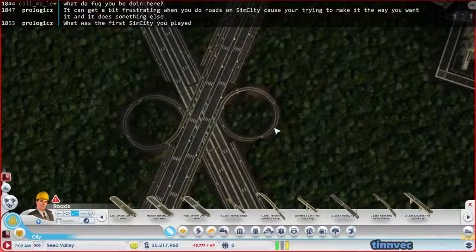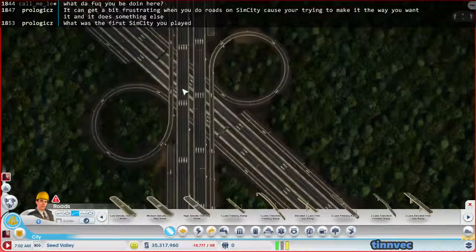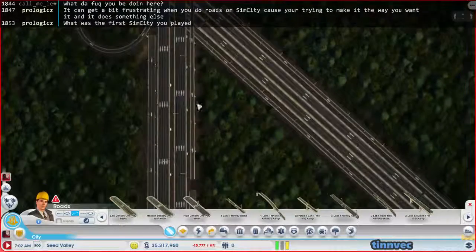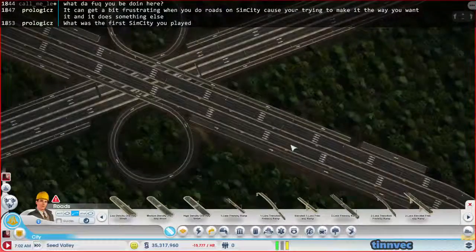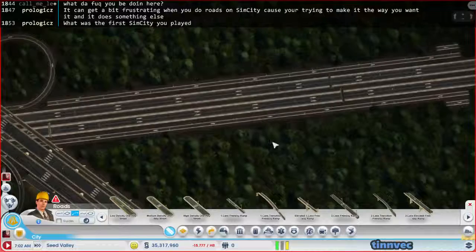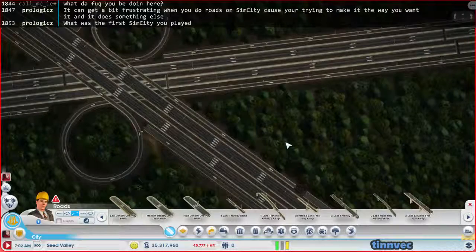So we've got our left hand turns done. Because they come down - if you're coming this way on the freeway, and this is for American drivers and anybody else who drives on the right hand side of the road - if you're taking a left, you come down this off ramp, come down here, and then you're going this way, which is the way you want to go. Of course if you're taking a right, we'll just go right there.